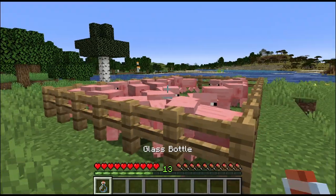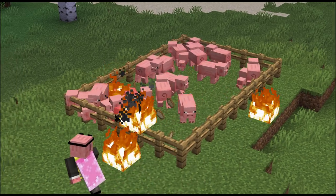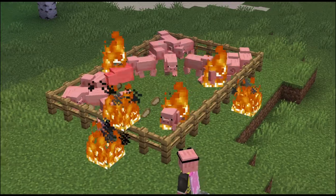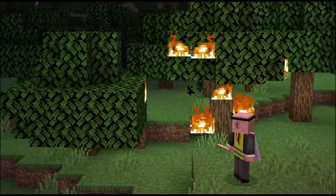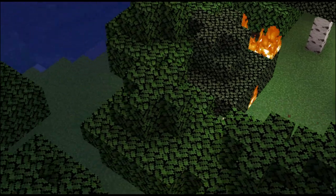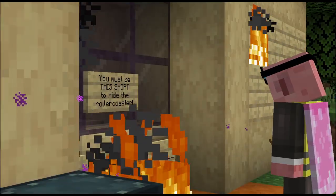If you're looking for the most dangerous way to cook your meat as you gather it, try the potion of fire breathing. Perfect for lighting up anything you lay your eyes on. Just don't look at the fences of your animal pen, or your house, or the forest, or anything remotely resembling wood.